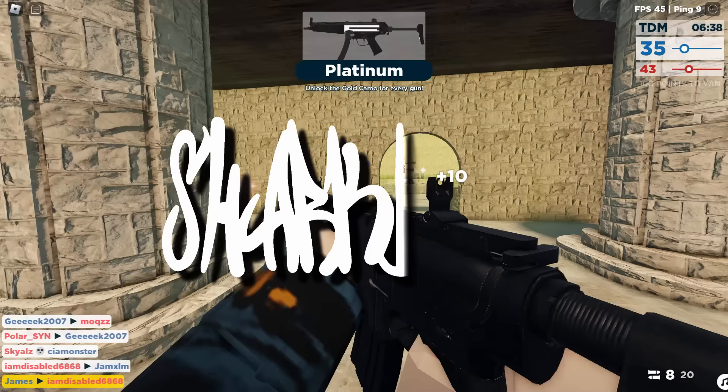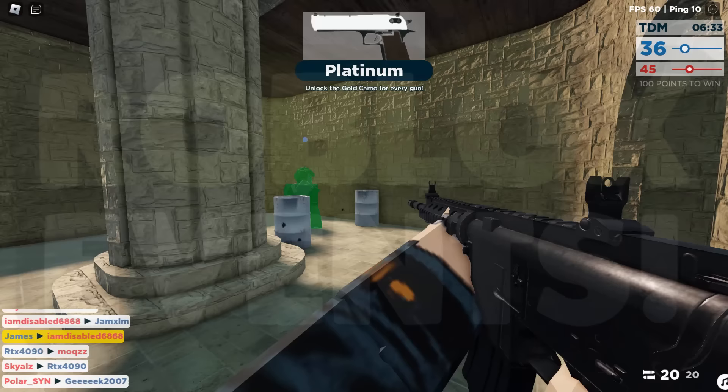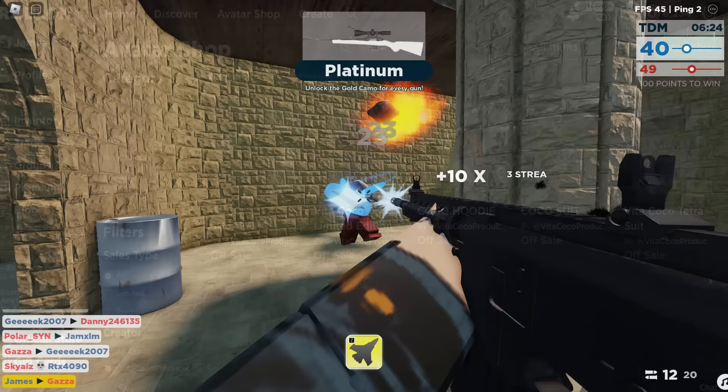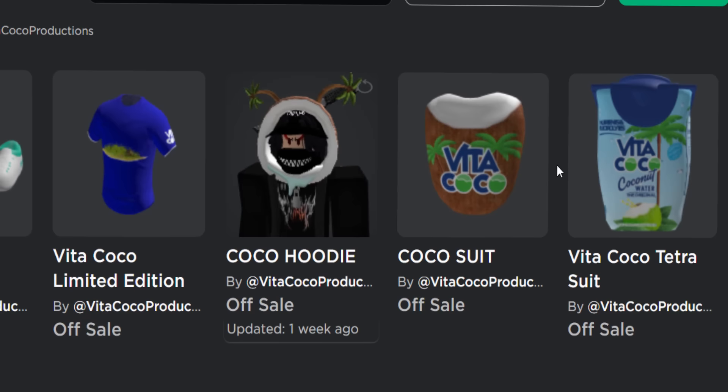Today we're playing another sponsored Roblox event. The event is by a company called Vita Coco, which makes coconut water - kind of strange that they're now on Roblox. These are all the prizes: the shoes aren't available yet, but we can get the shirt and three other items. I'm going to show you how to get all of them in this video.